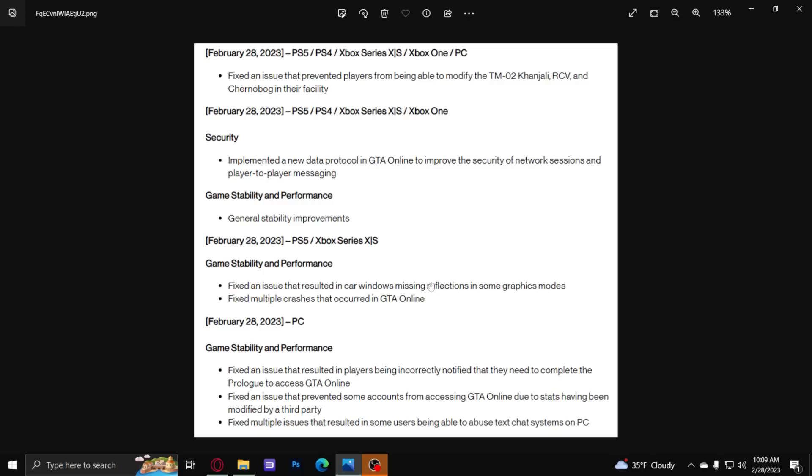So we got this half-a-gigabyte update that you're gonna have to download. These are the general fixes they did — it doesn't go into too much detail. I'm sure there's more information we can find as the day continues and they pinpoint exactly what they did. But this is the general idea — if you're asking yourself what this update is about, they basically fixed a whole bunch of stuff and hopefully it results in the game being less buggy.